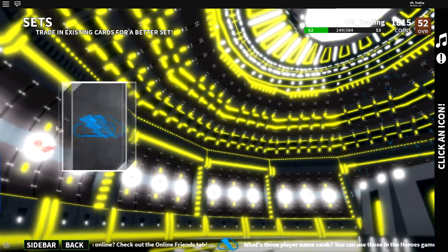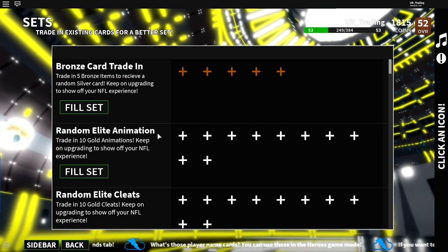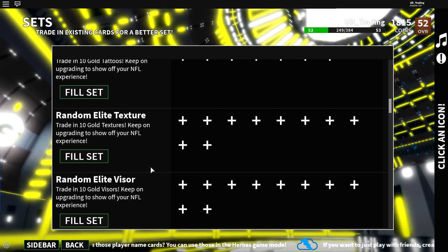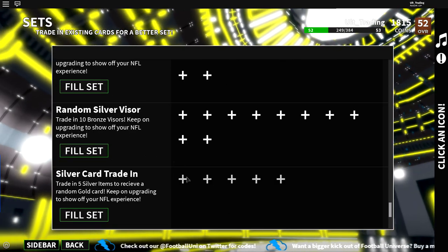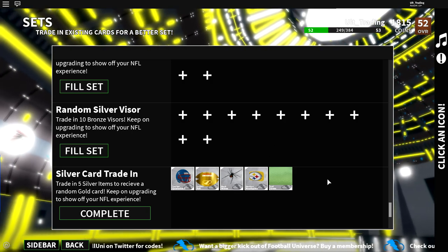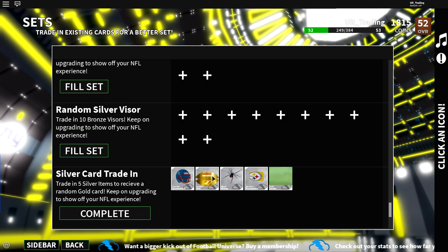This should be the last trade-in for the bronzes. Then I'm going to go over to the silvers and do the same thing. You want to go down to the silver card trade-in and fill it up with silvers. It doesn't really matter unless it's a good silver that's limited — then you can go ahead and get rid of it.